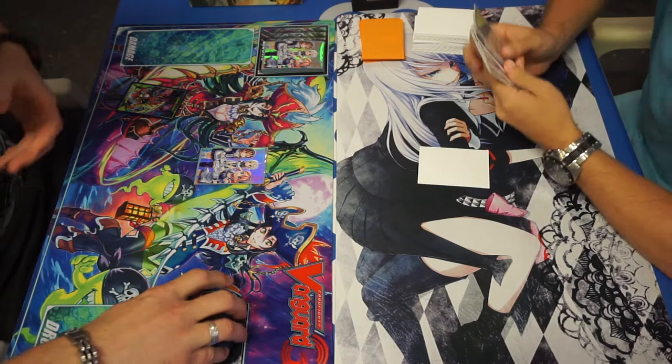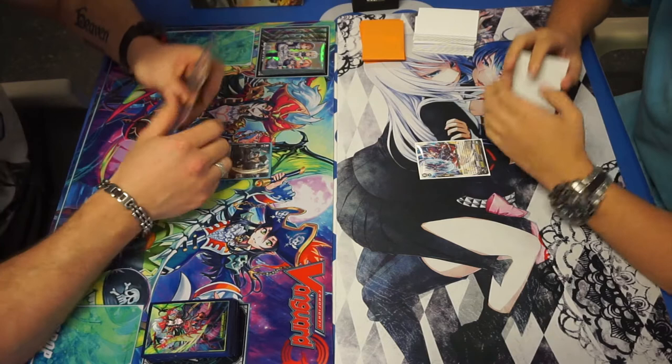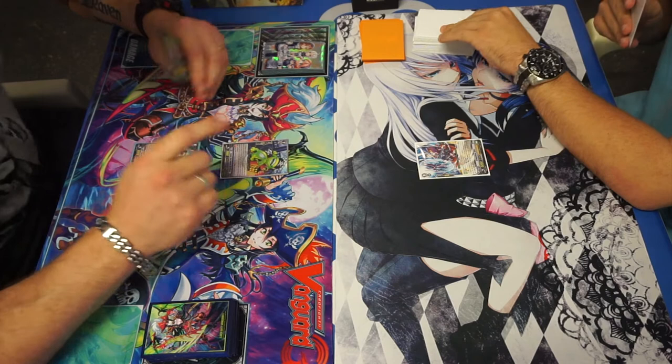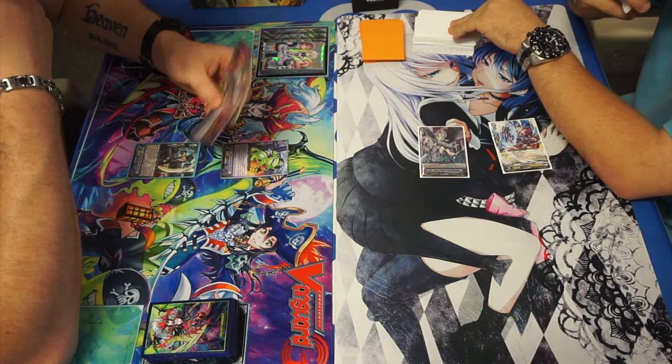Looks like we've got the redraw. Shadow Paladin player looks to have a pretty good hand — it looks as though he can ride up through the grades. And I couldn't quite catch our Granblue player, but it looks like it seems okay, though it does seem to be missing a Grade 2. So it starts by forgetting to draw — that's a big disadvantage straight away — riding into Tommy the Ghostly Brothers and passing the turn. The Granblue player is recently returning to the game, so it is totally acceptable for him to be forgetting a few nuances.